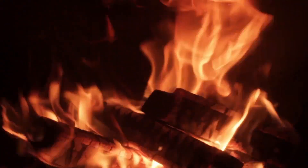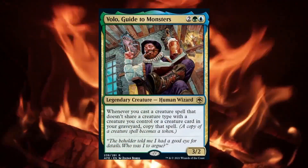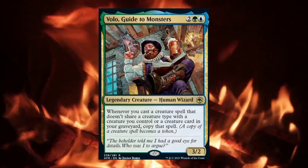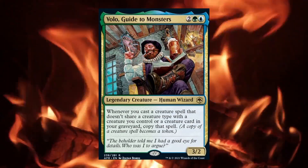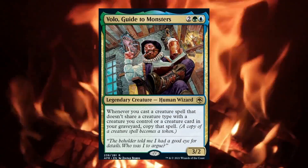Hey guys, Alex here with RedHotMTG, and the deck tech I have for you today is on Volo, Guide to Monsters. Volo is a 3/2 human wizard for 2, green and blue, with the ability that whenever you cast a creature spell that doesn't share a creature type with a creature you control or a creature in your graveyard, copy that spell.